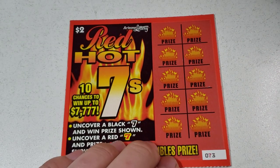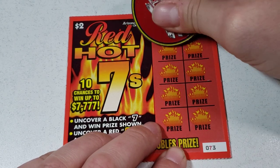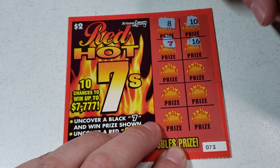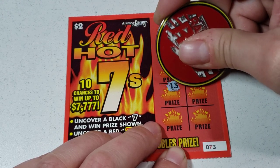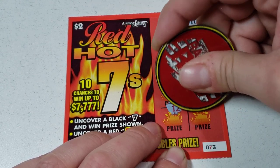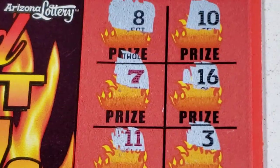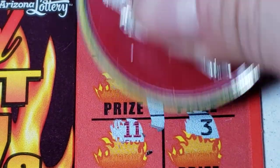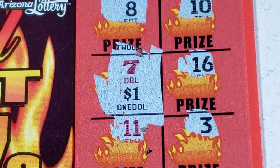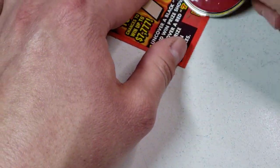All right, ticket number 73 — hey, we got a doubler! Let's see what we're doubling. Two bucks — we'll take it! That's better than kicking the old hind quarters.